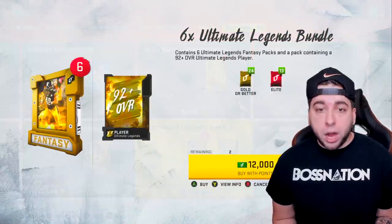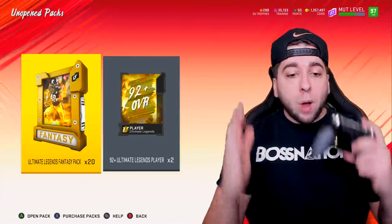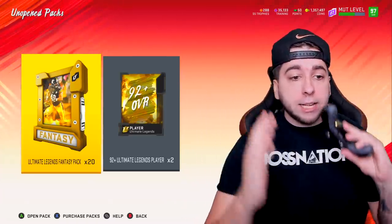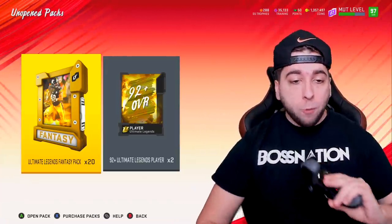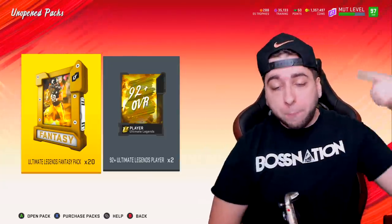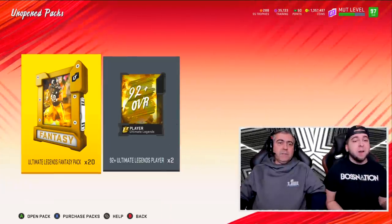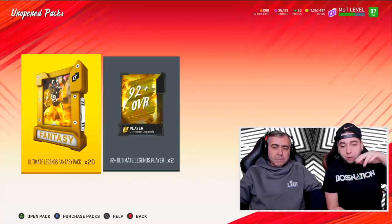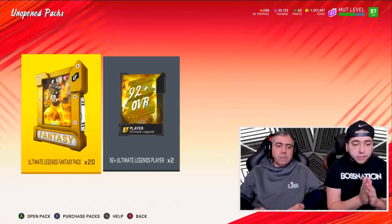What we're gonna do today is open up a bunch of Ultimate Legend bundles. There's a bundle topper of a 92-plus. In total I got 20 Ultimate Legend fantasy packs and two bundle toppers — we'll save those for the finale. My dad is here right now, he's gonna help us hopefully pull some full Ultimate Legends. I'm gonna bring him down and we're gonna kick off this festivity.